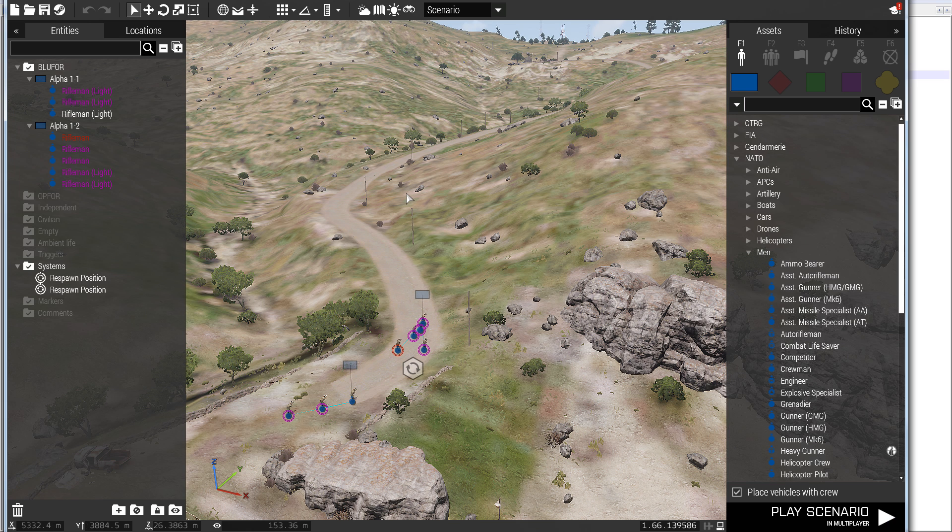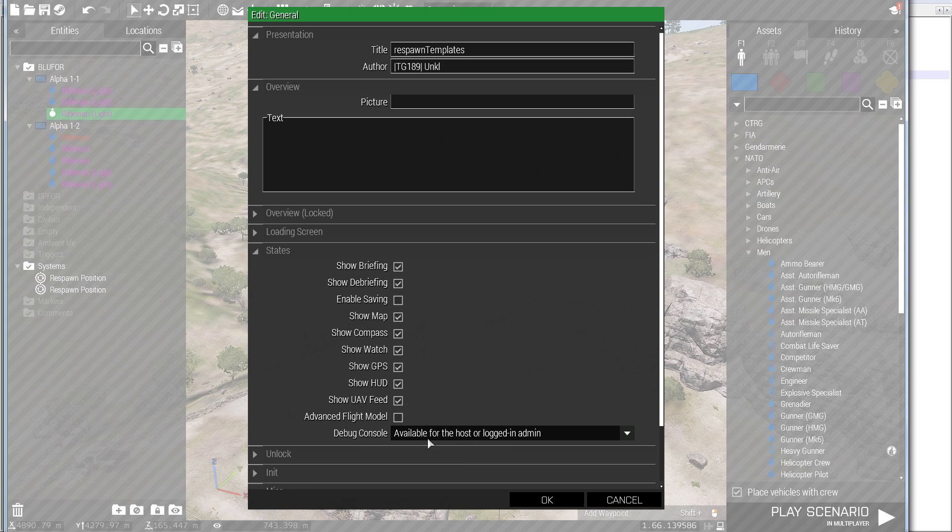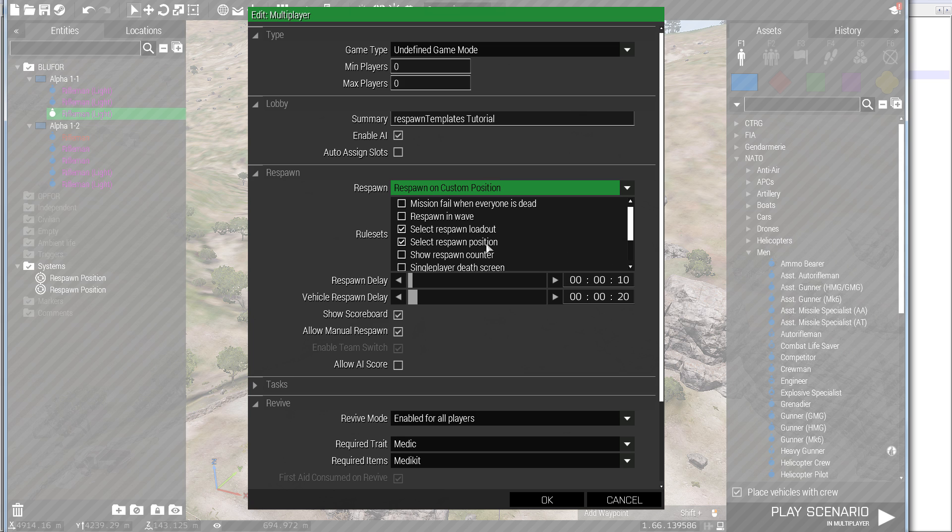Getting into the editor, I grabbed a couple of units and made them playable. I have a player and all playable units — they're all light or regular soldiers. It doesn't matter because I didn't want any actual roles pre-selected for these units. In the mission attributes, I enabled the debug console for the host or logged-in admin, disabled saving in multiplayer, and set respawn to custom position with select respawn loadout and select respawn position enabled.